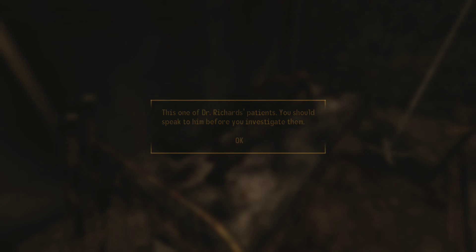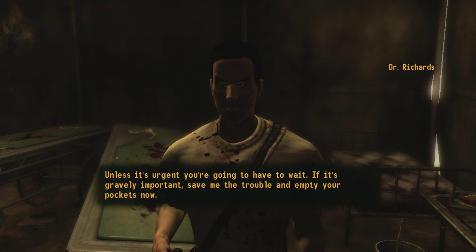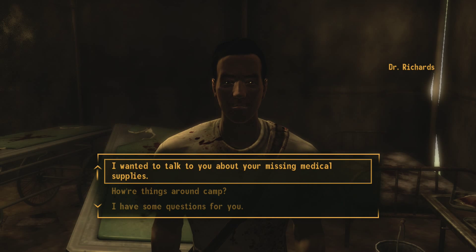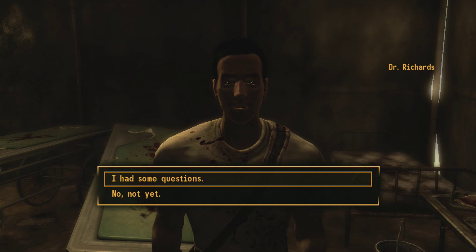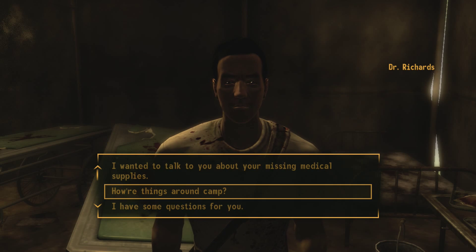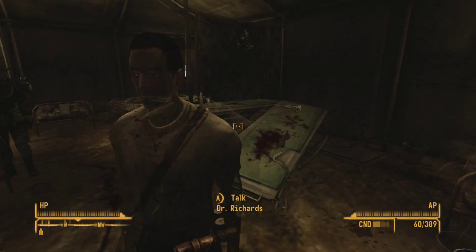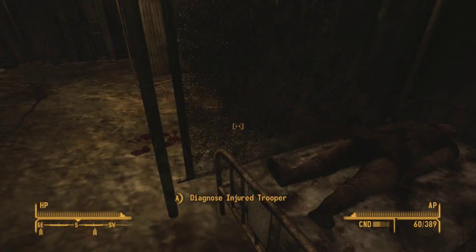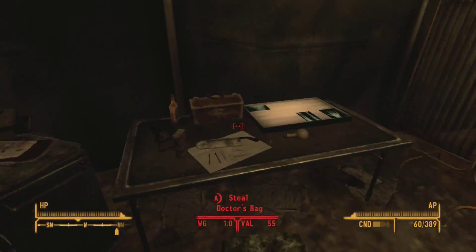You should speak to him before you investigate them. Unless it's urgent, you're going to have to wait. If it's gravely important, save me the trouble and empty your pockets now. I wanted to talk to you about your missing medical supplies. So you found out what's happening with the supplies? Not yet. So I can't actually help with these guys — I thought maybe I could. That's a shame. Maybe I can help out after we figure out what's going wrong with his pills.